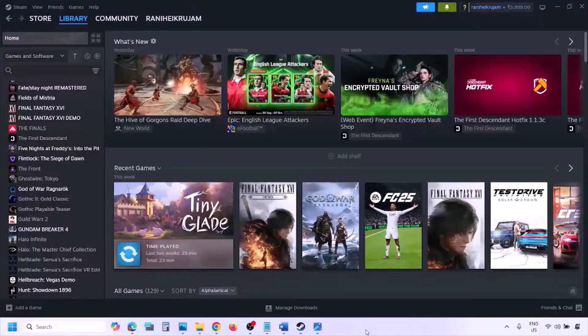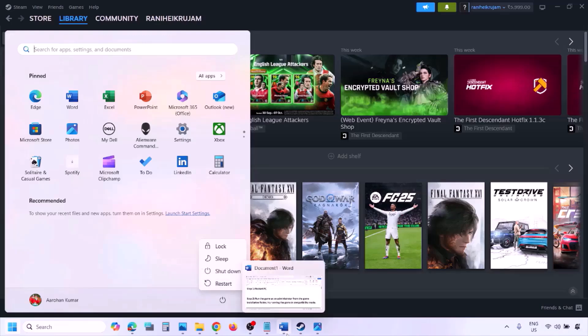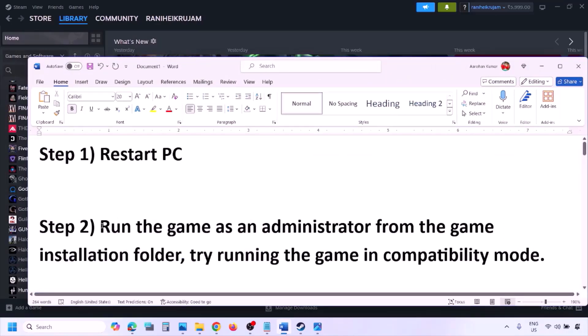The first step is to simply restart your computer. Just restart your computer once — do not ignore this step. Restart your computer once and then check. If still not working, the next step is to run the game as an administrator from the game installation folder.